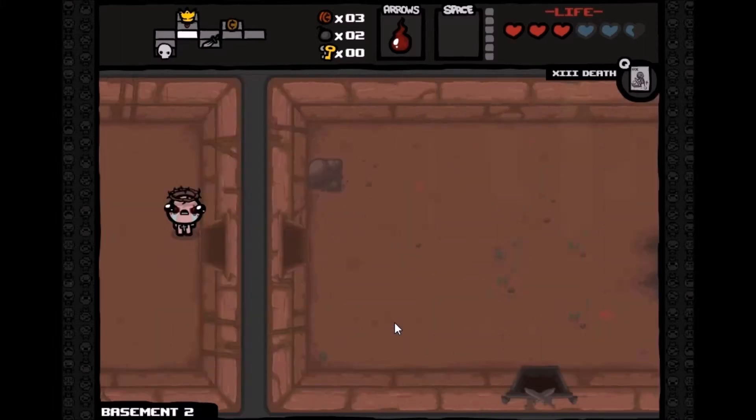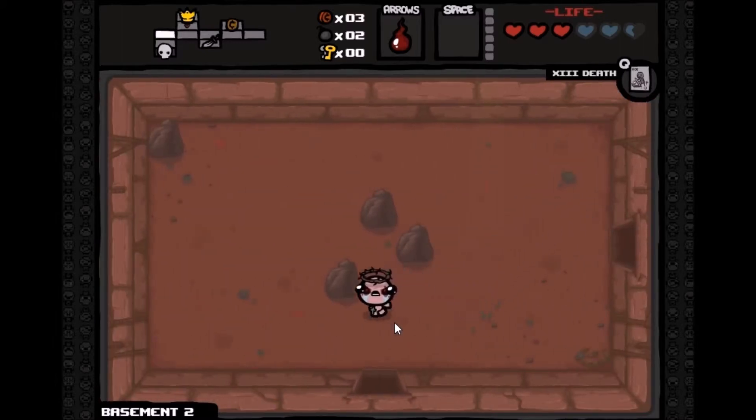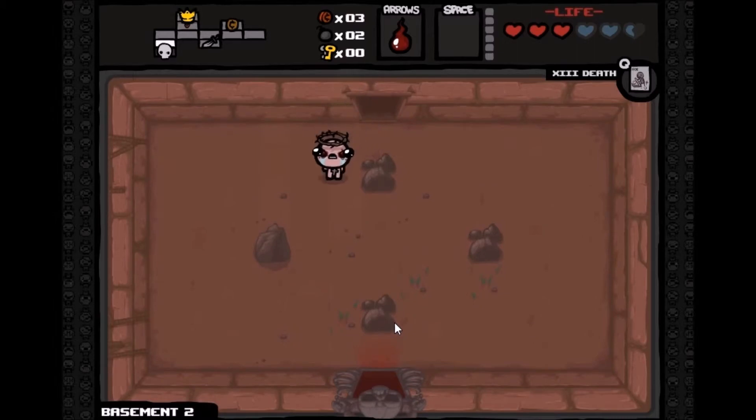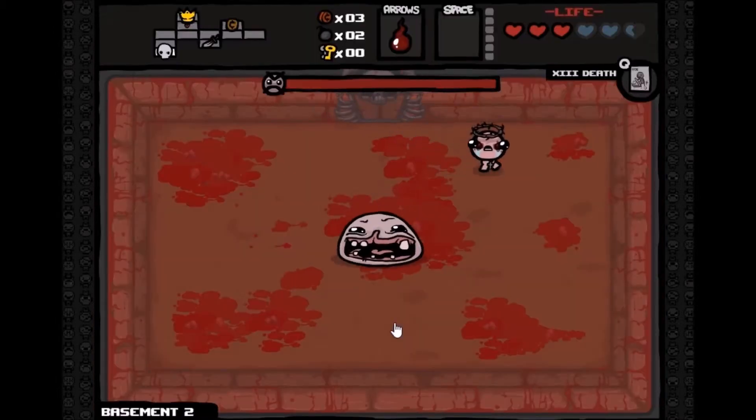Let's go to the boss. I still haven't used the Death card — I'll use it on this boss to show you guys what it does. I have no idea — maybe it kills everything in the room. We're going to verse Monstro. Eat tarot card!